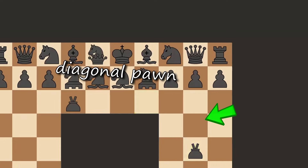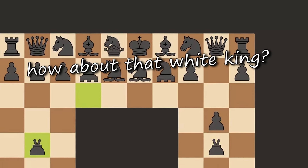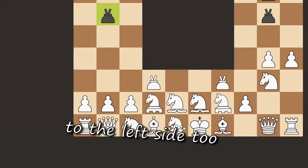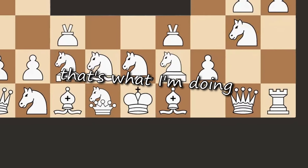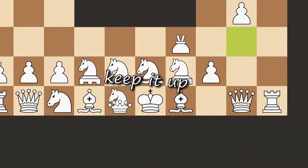Right squimp pawn, back up our diagonal pawn. We attacked on the left side, how about that white king? King, let's bring our attention to the left side too. I know horse, that's what I'm doing. Good job horsey, keep it up.